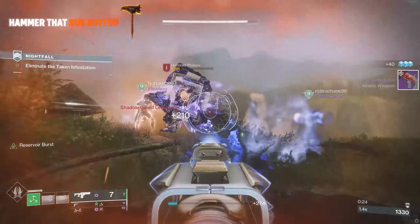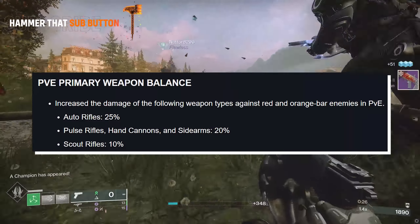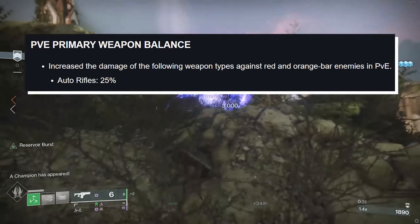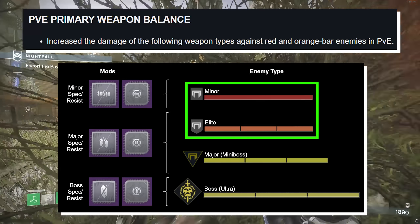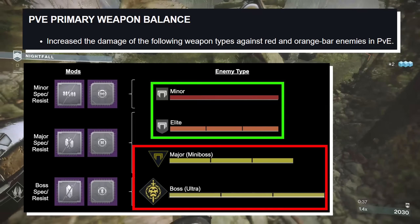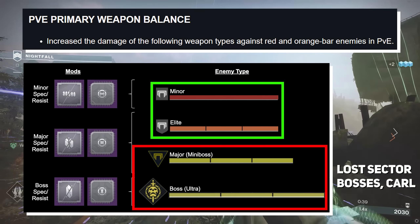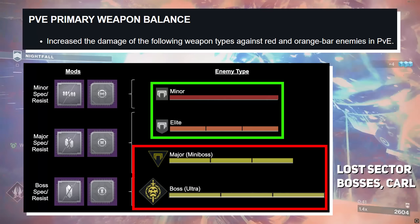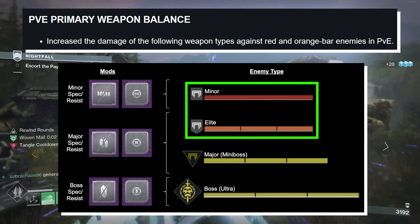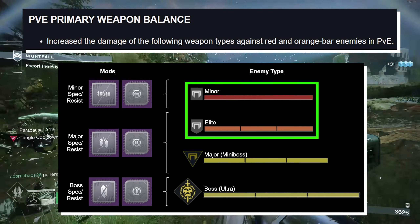Now, before diving into the numbers, the patch notes mentioned an increase in damage against red and orange bar enemies — essentially minor enemies and elites. Keep in mind, this does not include majors, which includes enemies like Lost Sector Bosses and Coral. All the damage values there will remain the same. It's your orange bars, your elites, and your red bars, your minors, that you'll be doing increased damage to.